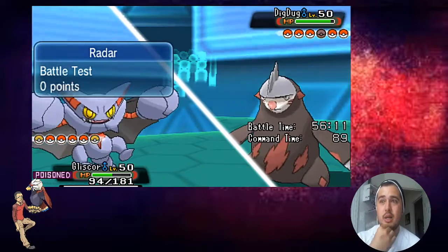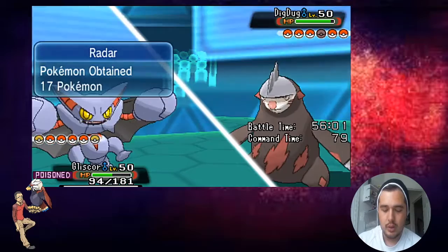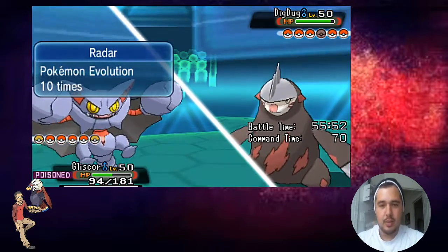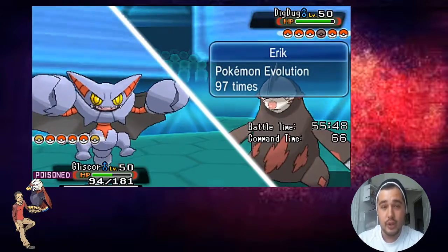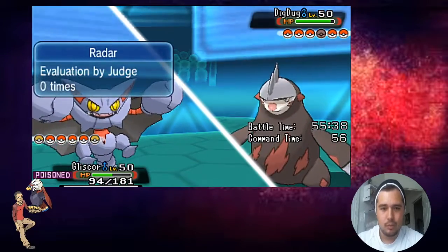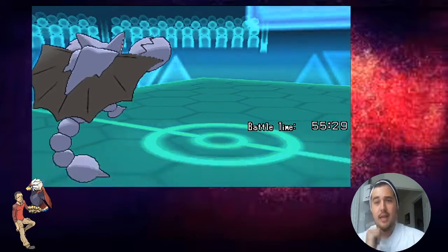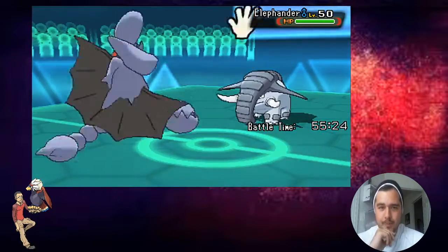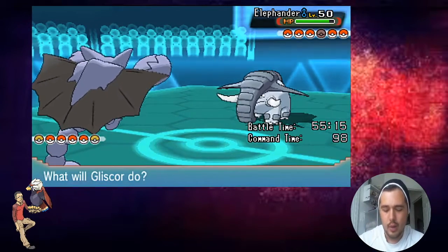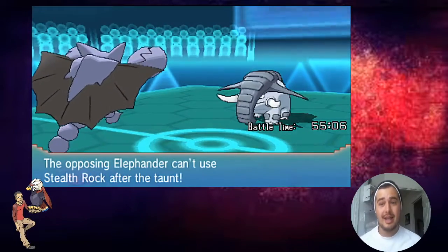Because if he goes into his Hitmonlee I want to be able to hit it. Mega Pinsir is going to be a problem for this team if I let him get to plus two with Swords Dance. I think the best play is Knock Off, expecting him to withdraw into his Donphan so I can knock off its item. That means I can Taunt it next turn to make sure it doesn't get up Rocks. Get rid of its Rocky Helmet - I'm pretty sure he has Leftovers. I'm going to Taunt - I don't want Rocks up.